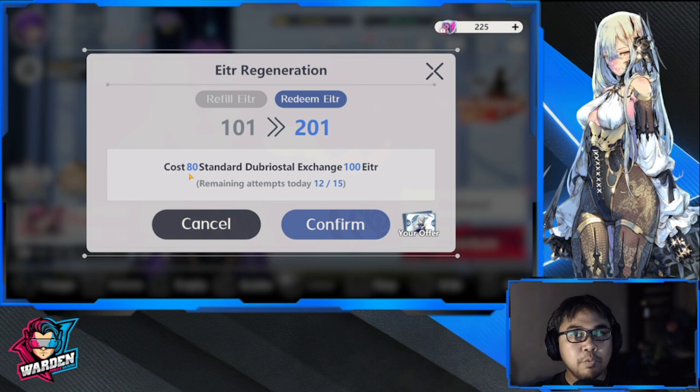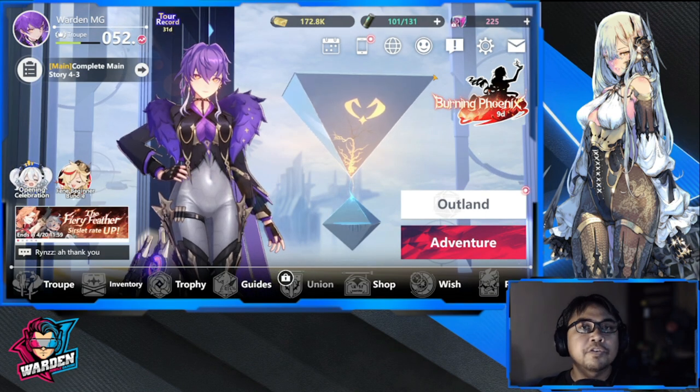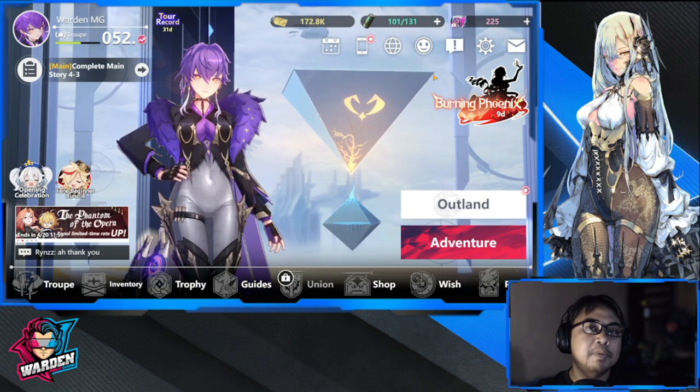If you really want to progress further and faster, the key is to spend refills. The first two are 50 each, and the third is at 80. I would recommend spending only 100 Dobrio Styles in total per day for refills.